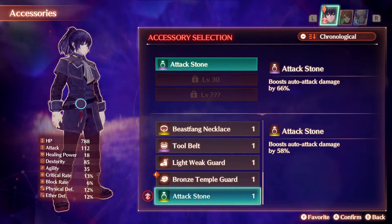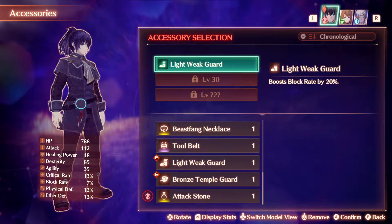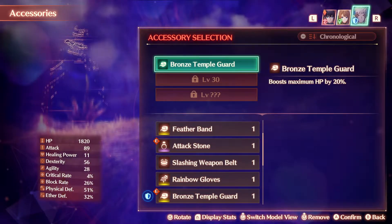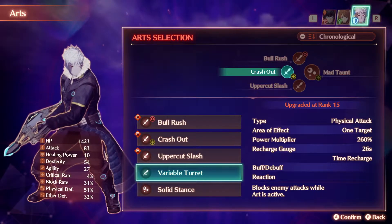In terms of accessories, you want to change Noah to take on Light Weak Guard, and you need to have Bronze Temple Guard, and finally Lance should have the other Bronze Temple Guard that you should have by this stage.